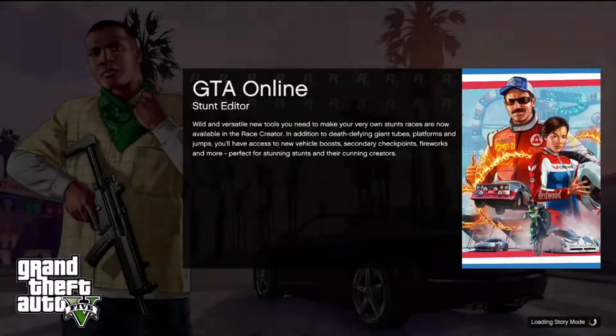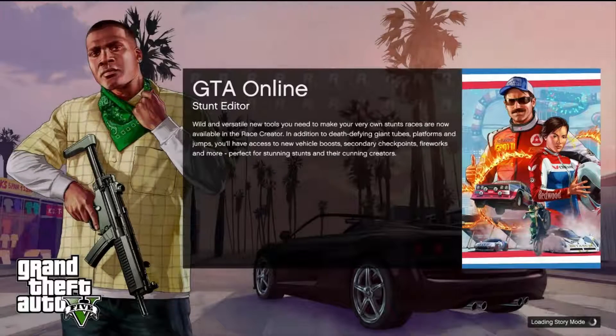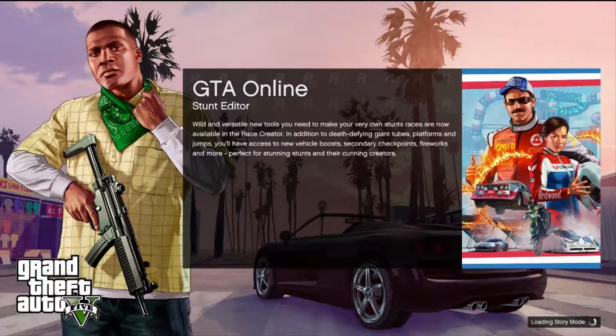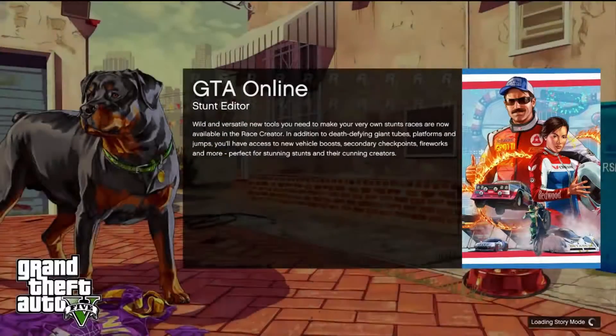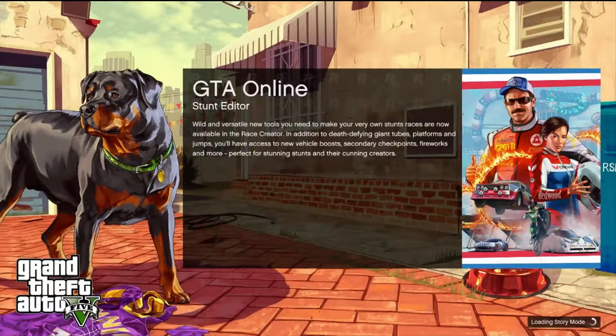What this mod does is it basically makes everything a lot brighter — by brighter I mean the lights are a lot more bright. So tail lights, reverse lights, headlights, lights on top of a police car, and lamps — anything that basically glows in the game or should glow will be brighter.